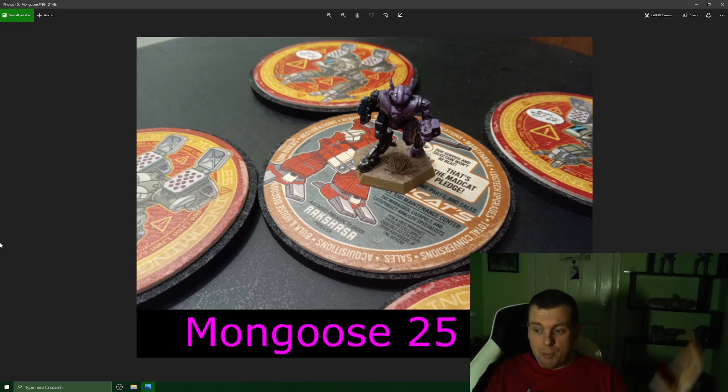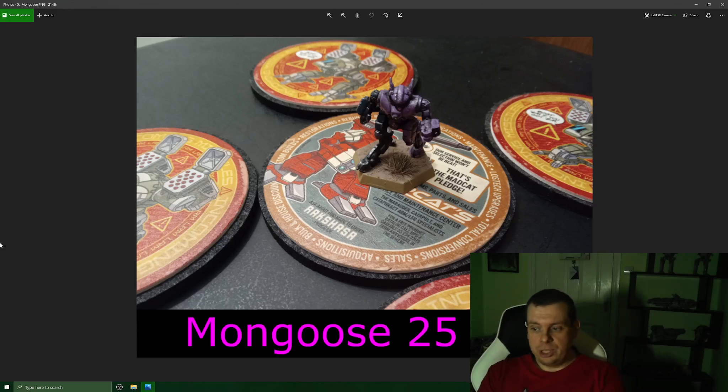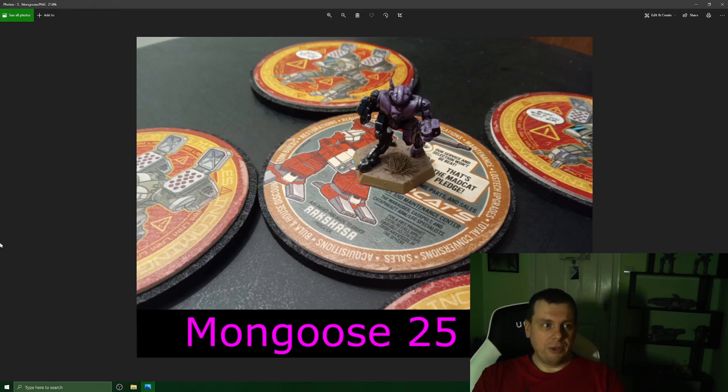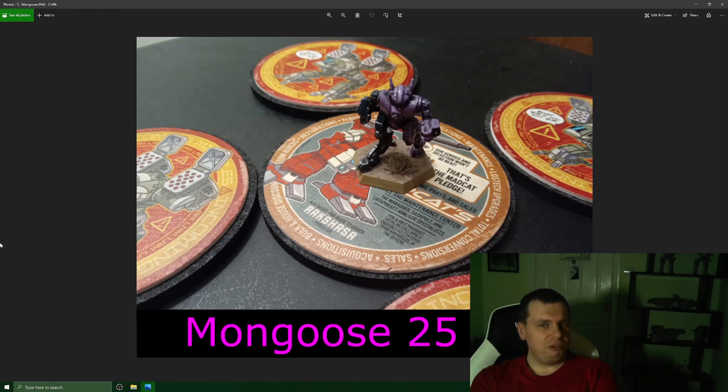Ten heat sinks is fine because your maximum heat on an alpha strike is 10 anyway — you'll only generate heat if you're running and alpha striking simultaneously, producing just two heat. It's pure efficiency: speed, getting in for rear attacks. I've played it a few times on tabletop — the one pictured is for my Free Worlds League force. It's as dangerous as it sounds.